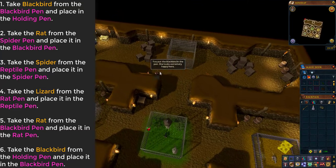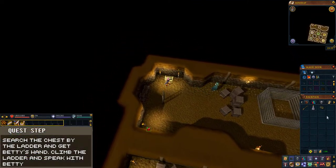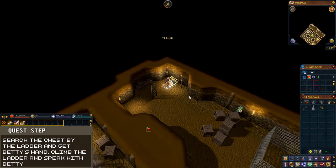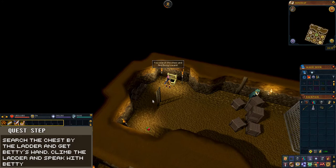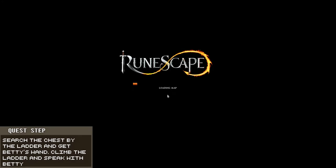Once you have completed this, go back to the ladder that you came down and open the chest next to it. Once it's open, search the chest to receive Betty's wand. Climb up the ladder and speak with Betty, and when prompted choose the first dialogue option: 'Talk to Betty about Swept Away.'